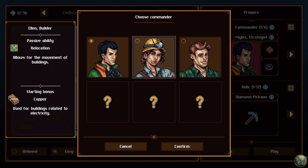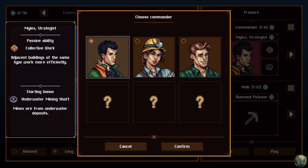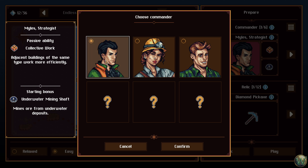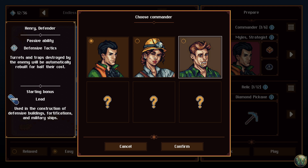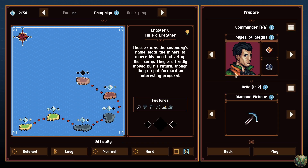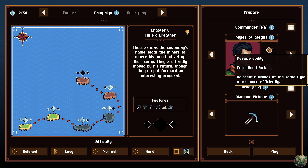Actually, we have more options — we could let Henry or Ellen lead. That might be interesting. Ellen allows you to move buildings and gives you a starting bonus of copper. Henry gives us a passive ability, defensive tactics, and a starting bonus of lead. I think I'll still stay with Miles because I do like that passive ability for the collective work.